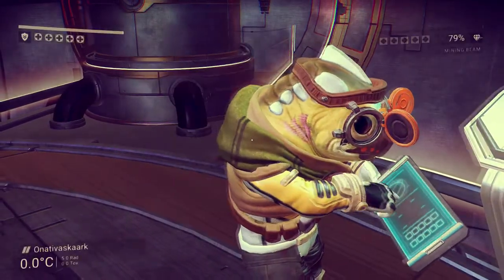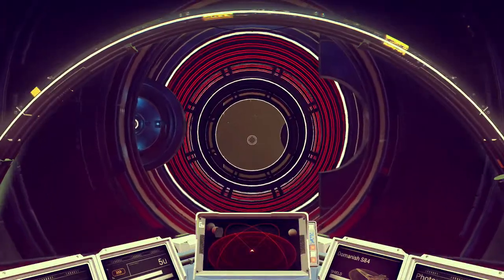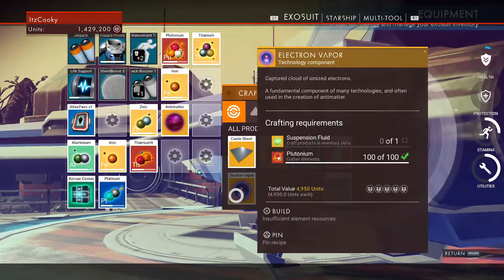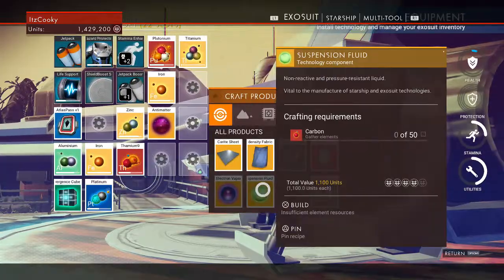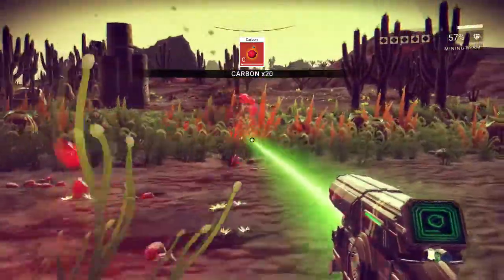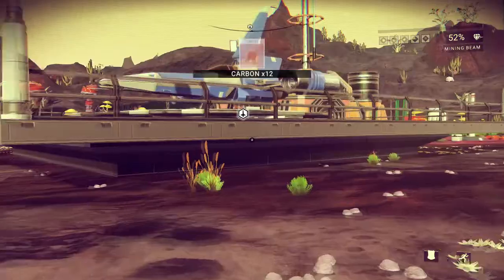My recommendation to get a warp cell recipe is go to space stations, talk to people, go to outposts, go to military resource checkpoints, solve the codes there, and talk to everybody. Eventually you'll get a recipe, and it could possibly be for a warp cell. Once you get the recipe, you make suspension fluid, then electron vapors, then antimatter, and combined with 100 thamium you get a warp cell. Warp cells let you warp to new systems — without one it takes about 27 minutes to get to a new system, and that doesn't include stops to refuel.